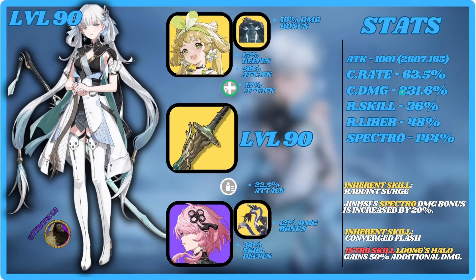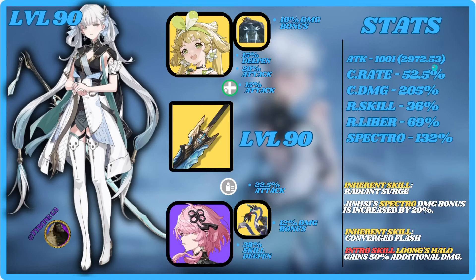Here are all the important stats. Here is our signature — same thing. The only difference is the skill damage: 84 over there versus 36 over here. Here's the free-to-play option — we have more attack, less crit rate, less crit damage. The main stat is going to hold us back, and then we have more ult damage.